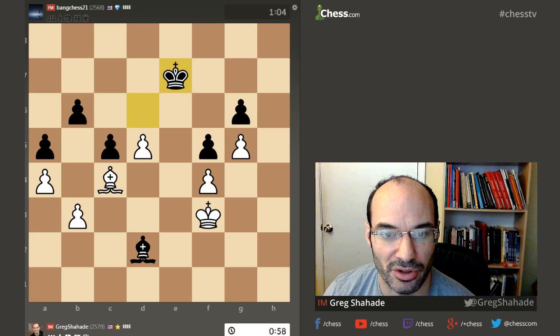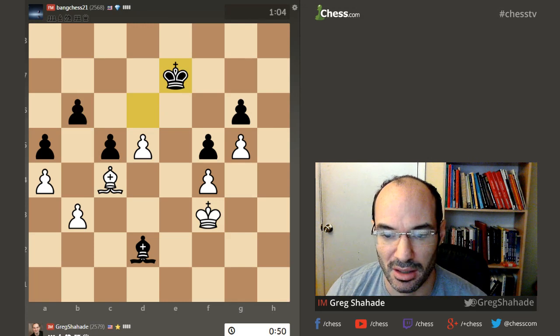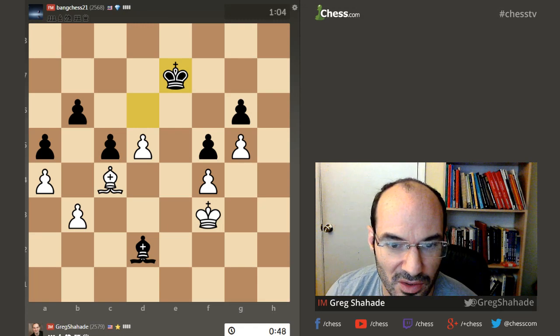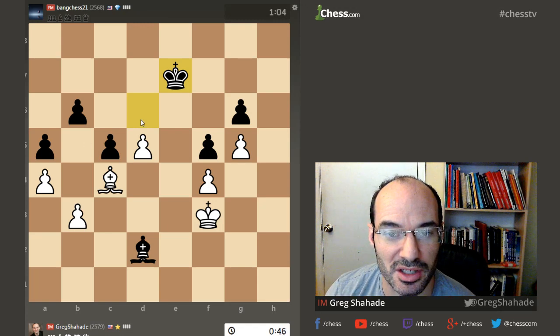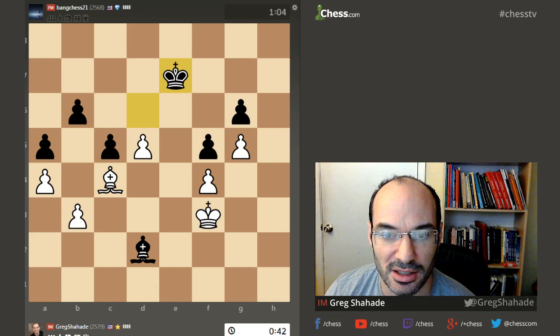He offered me a draw. That's interesting. I can go d6, I can go bishop — I can go d6, king takes, bishop f7, king e7, bishop takes pawn, king e6. There's no winning chances there, right? I'm going to take the draw.